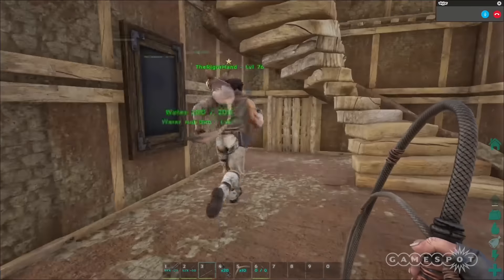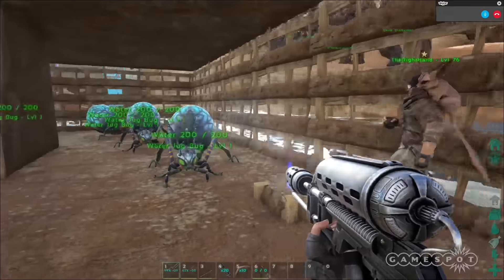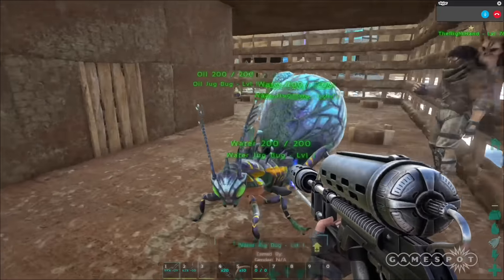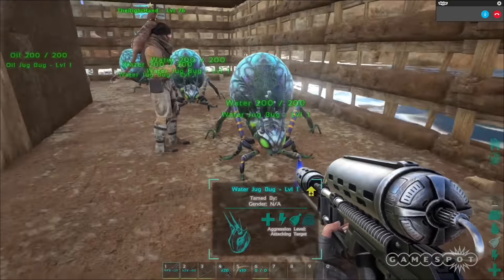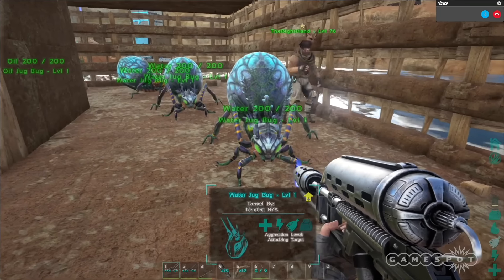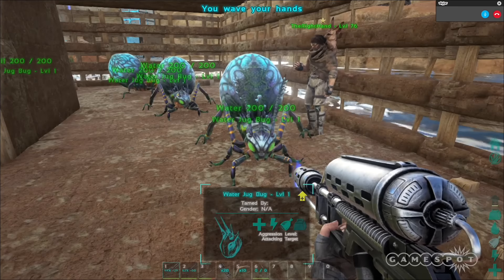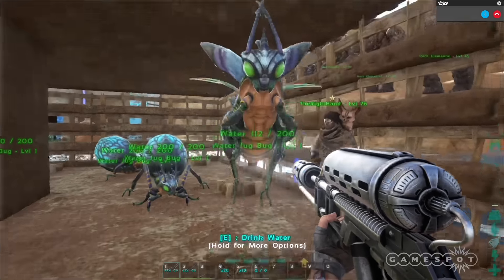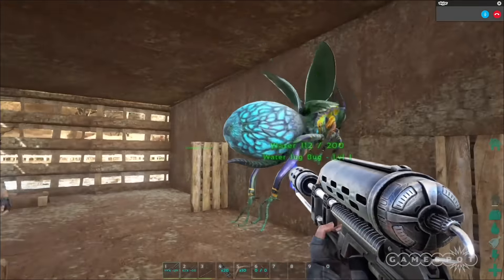There are a number of new creatures that I mentioned. We've got these little jug bugs here. These are some of the cool new helpful creatures that exist in the deserts. These ones in particular are the water jug bugs. You can just go up to them and click the E button and it allows you to drink the water inside of them. So if you're out in the desert and you see one flying around,